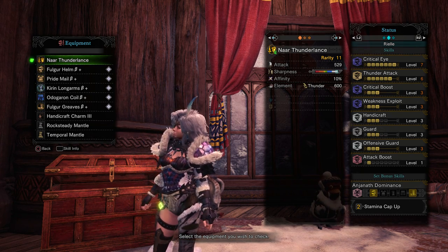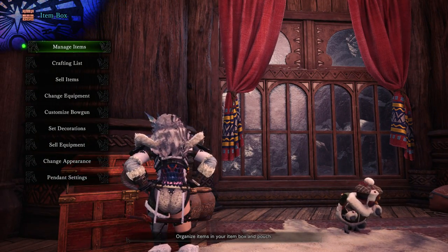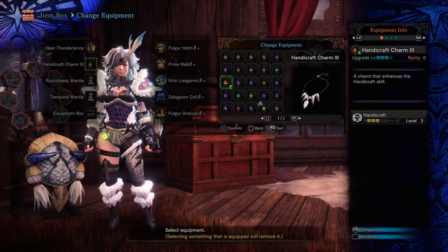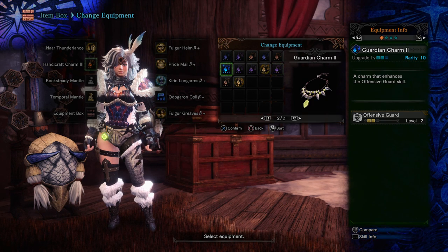Outside of those armor pieces, you can actually craft a charm — the Guardian Charm.